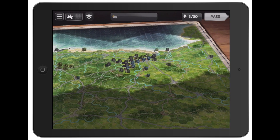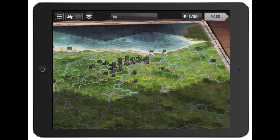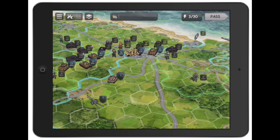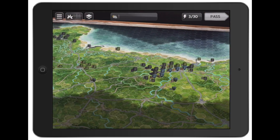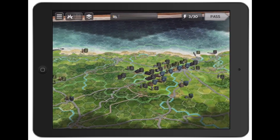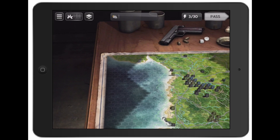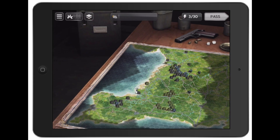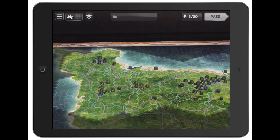My third pro is the zooming system. Pinching and zooming is very smooth and fluid. A lot of people might not care about zooming, but it's vital — you need to navigate the map efficiently. Some games I've played have horrendous zoom where you pinch and wait five seconds. This one is nice and fluid, and you can view the map at any angle you want.